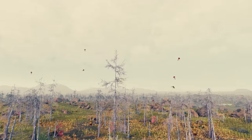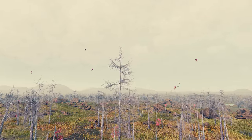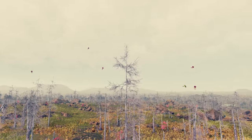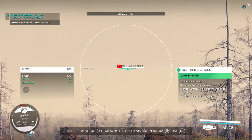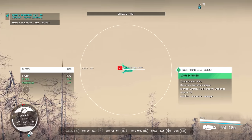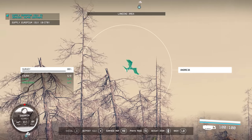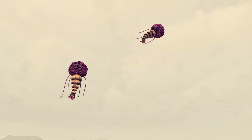Particularly when looking for fauna, any flying creatures can be scanned from very, very far away unlike their ground-dwelling friends. So if you see anything zipping around the sky or bobbing through the air, even if it seems quite a way away, give it a scan and you should be good. This is obviously much easier than having to get right underneath them or shoot at them so they come down to you.